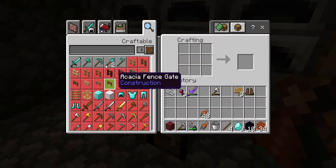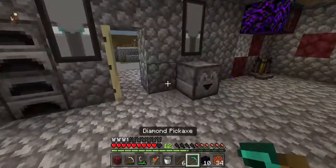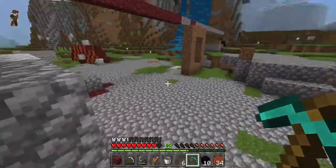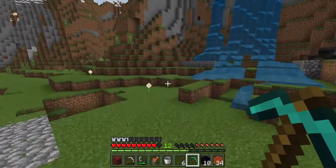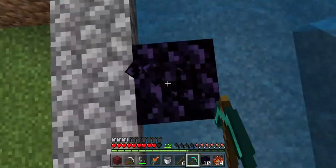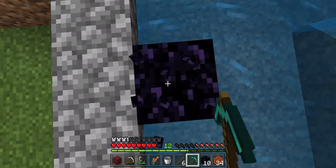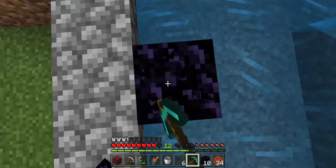Now you're going to go to the crafting table, grab the diamond pickaxe. We're going to pour the lava onto the water, and we're going to put the water into the thing that we have to do with that.